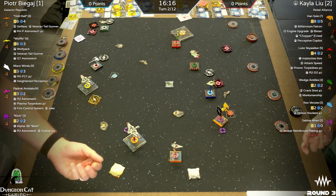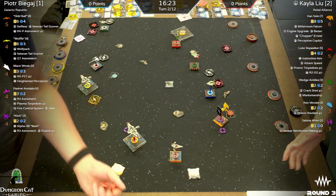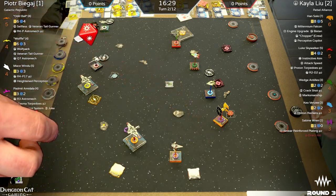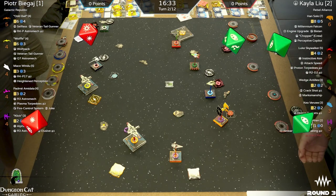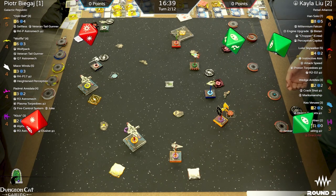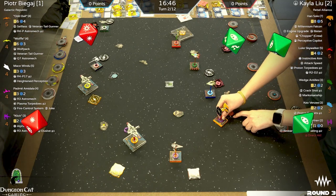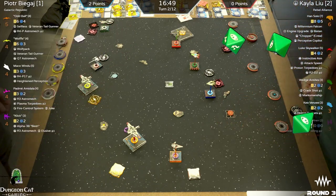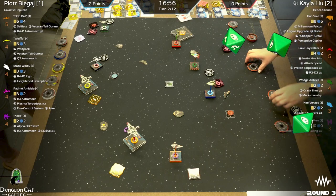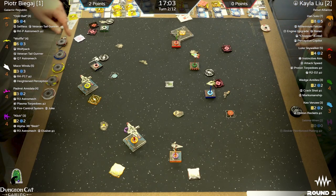Clik had arc — taking two damage, and that token goes away. So Sabine unfortunately eats it early. That's why it's so hard to take those scenario objectives early if people are going to be shooting at you, and that direct hit didn't help. A good start for Peter — basically two free points. Kayla, that's the cheapest ship in your list. You got a point out of Sabine — you could argue that was enough. After scoring, it's three to one.